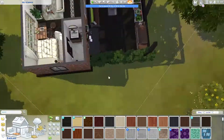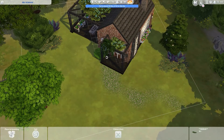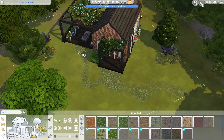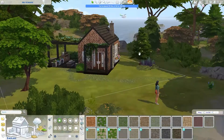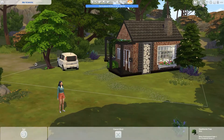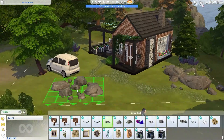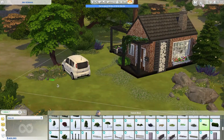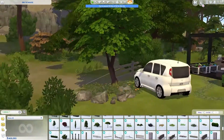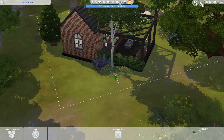We're finishing up the seating area and there's another seating area on the other side of the side yard, with a regular bench from Snowy Escape. And that's basically the house — this is not a very long speed build, and I only sped it up four times instead of the usual five to six.